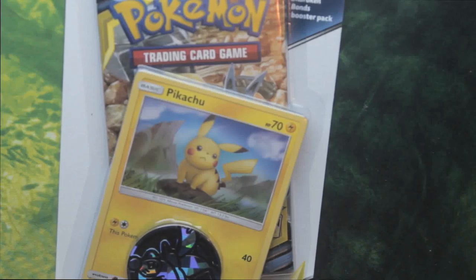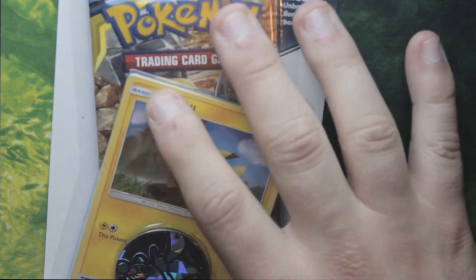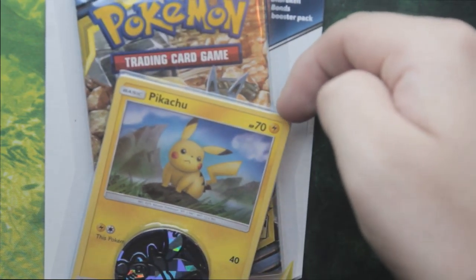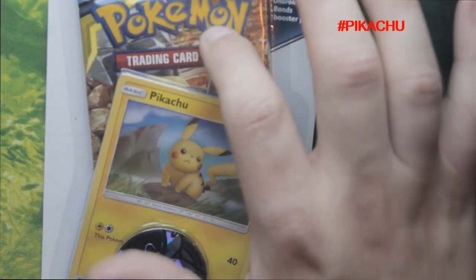Hi guys and welcome back to O&J Gaming, you're with me Oli. Today we're doing another special pack opening — it's got a pack, a Pokemon card, a coin, and a code underneath. We had the same one last week but I hope we get better cards in there.